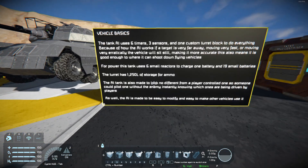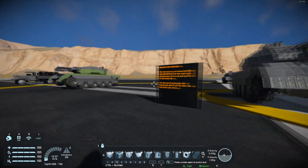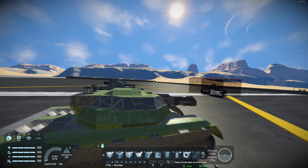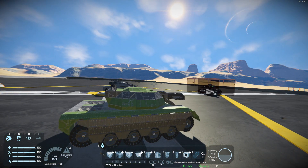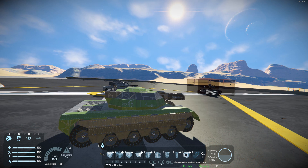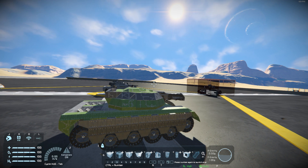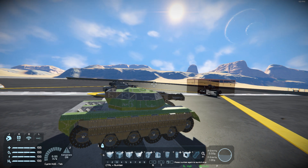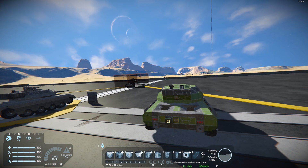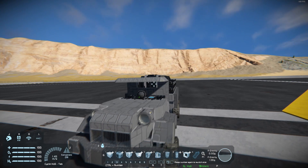The AI is made to be easy to modify and easy to adapt to other vehicles. For example, I have created this sniper tank, which has a rotating cycle where it will move forward and then stop to patrol around. Whenever this tank sees an enemy, it will sit still, but if it doesn't see the enemy, it will just continue that cycle of moving forward and stopping every so often. So it can be used as a good scout or just as a sniper tank. You can put this AI in completely different vehicles and it works to a decent degree.